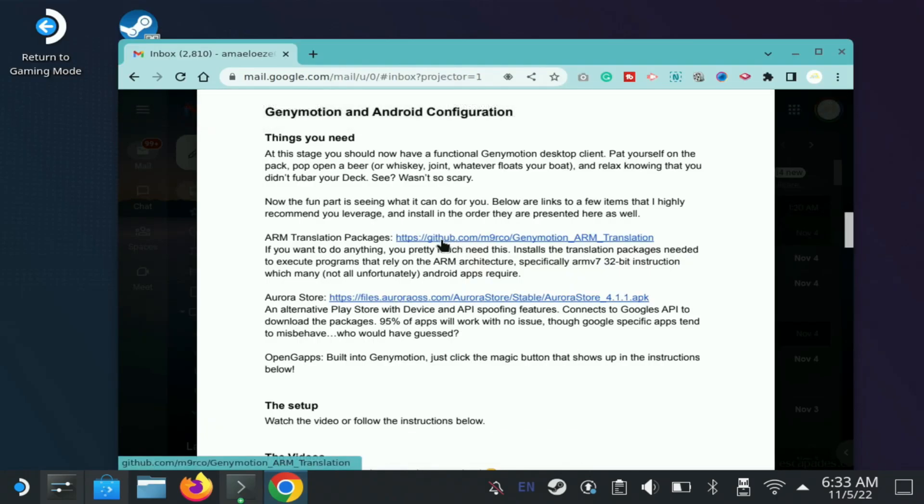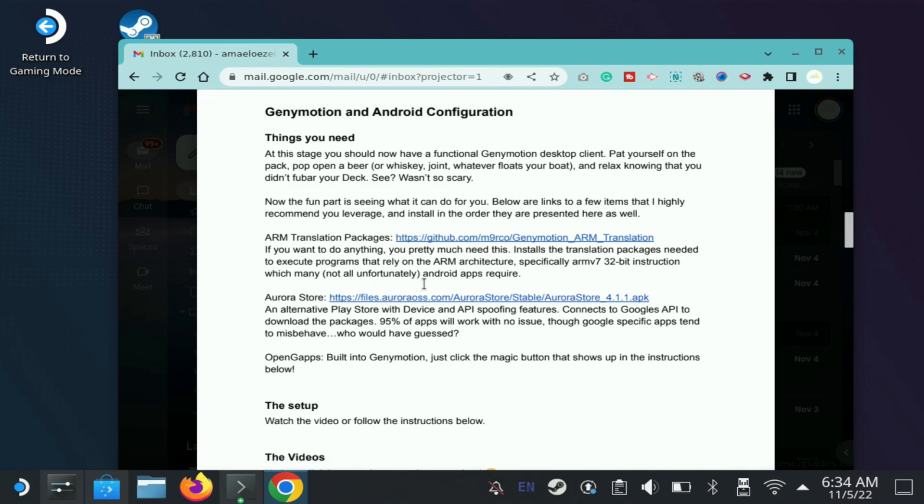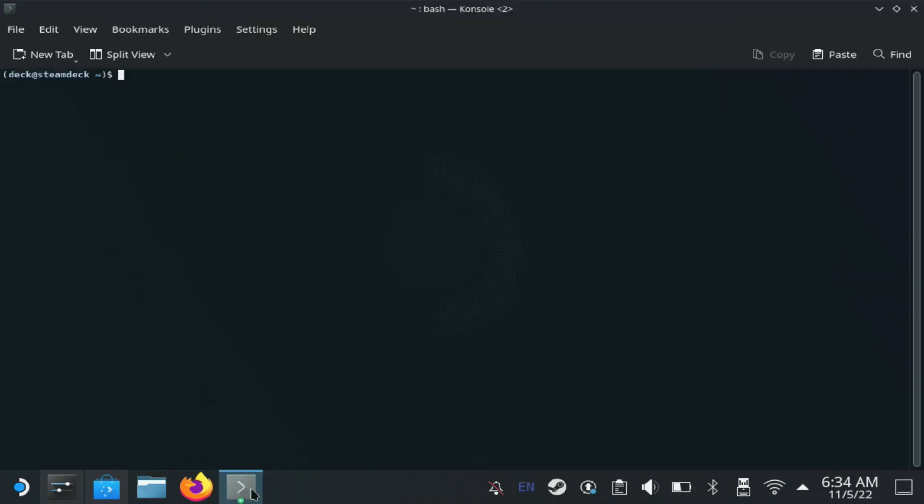The next step asks you to download two things: the ARM transition package and the Aurora Store. These two things are important for this to work — I'll tell you why in a bit. Make sure you click the link to download the ARM transition package and the Aurora Store. To verify that Genie Motion was installed successfully, type 'genie motion' in the console and it should open.